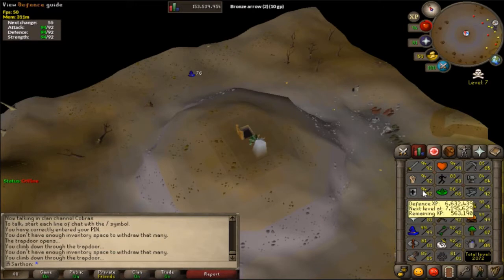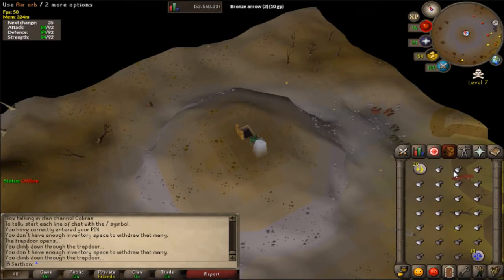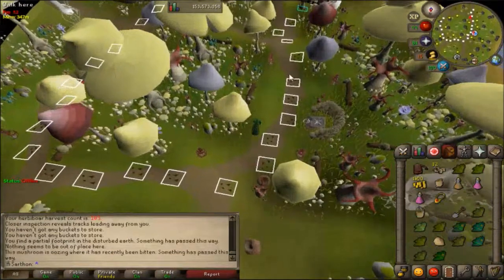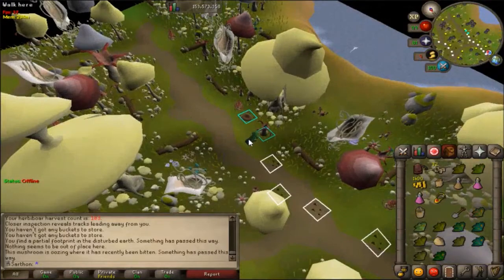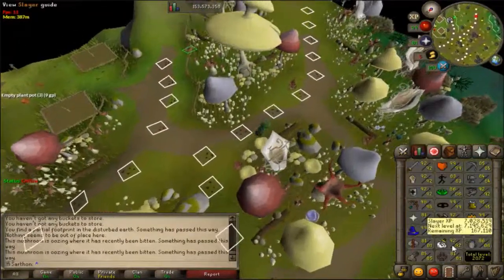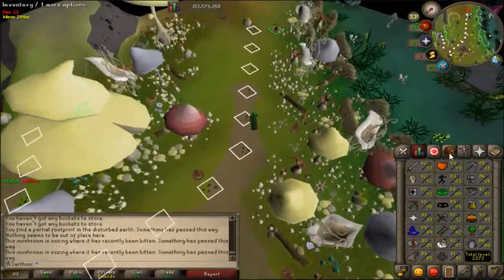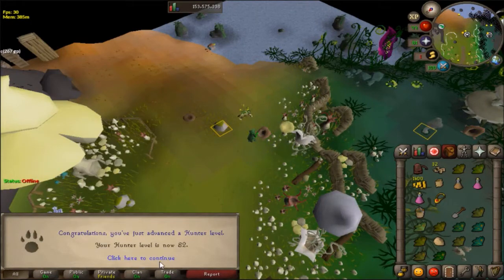After the crafting grind I'll probably switch between melee and mining, plus slayer. I could chin to 99 range since I have 11k chins in the bank, but I'm not in a huge rush since I'll get it eventually through slayer and raiding. I also had a lot of hunter XP from birdhouse runs — I was about 10k from a level, so since I was on Fossil Island anyway, I knocked out level 82 hunter. Surprising how much of that just came from birdhouse runs over time.